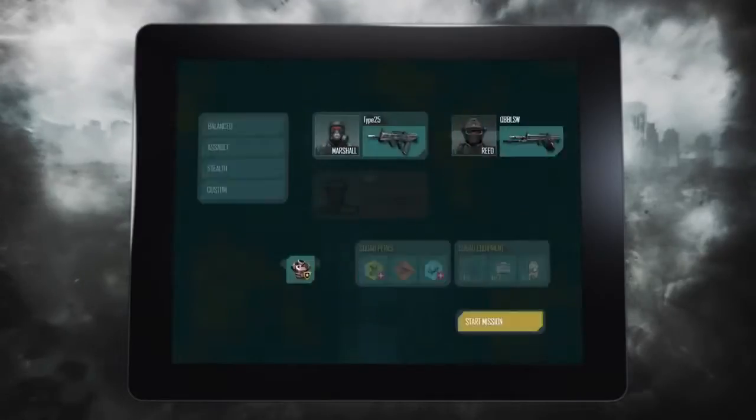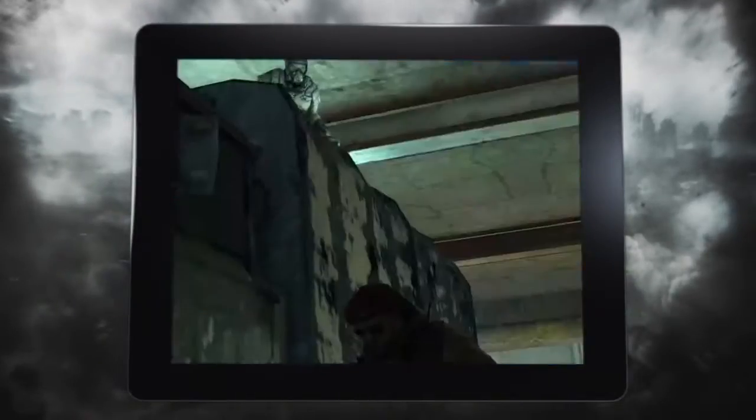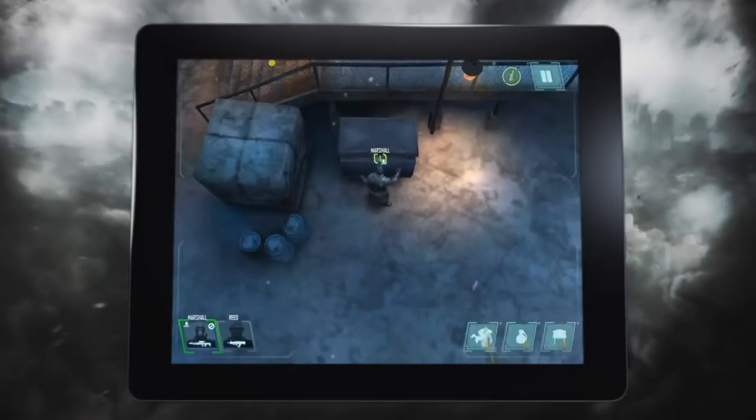The squad gameplay allows you to control individual units. You can order them to stealth kill enemies. You can order them to hide. You can have a guy stab an enemy, pick him up, and hide him in a locker.